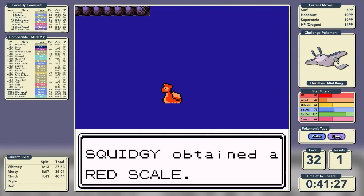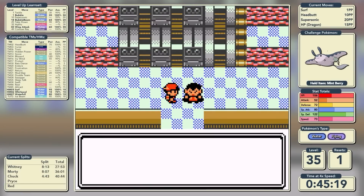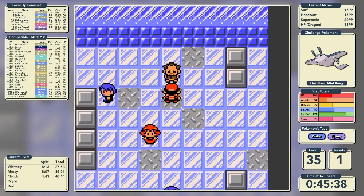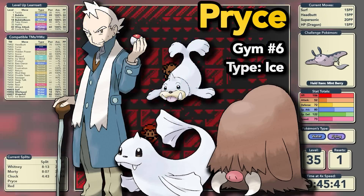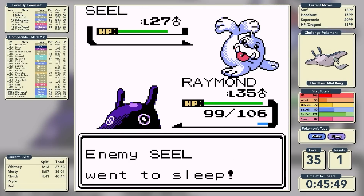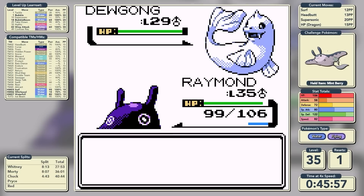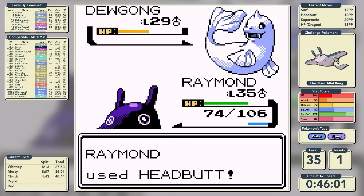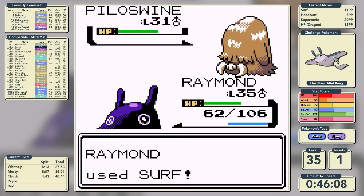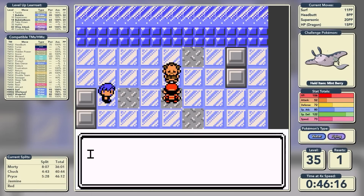We talk to Lance who gives us the Whirlpool TM - we won't be learning that as it's absolutely terrible. We take on Pryce, the Ice-type leader with some Water-types and a Ground-type mixed in. Our Achilles' heel really is Water-type - we don't have anything strong to knock them out. We brute force through the Seel, Dewgong barely gets a chance to act, and the final Pokemon is weak to Water so a single Surf knocks it out. Glacier Badge in a time of 46 minutes and 12 seconds.